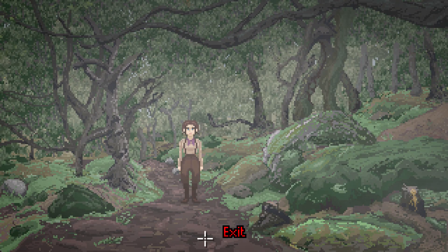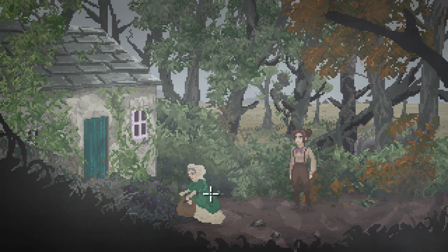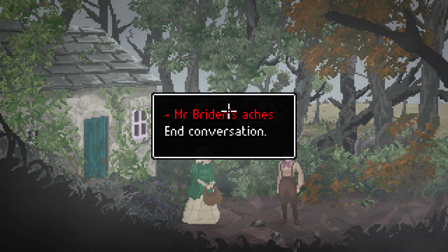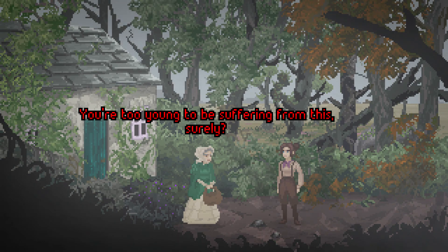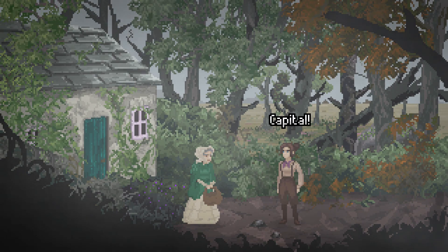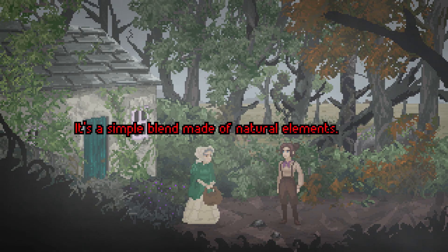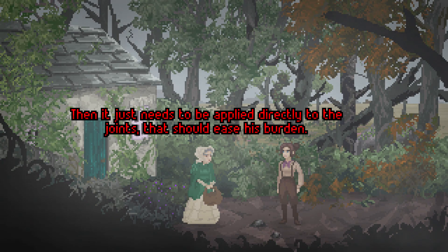I wonder if at the end he'll wake up and tell us what happened. Here's Mother Miltred. Good day. Do you know of any remedies for aching joints? You're too young to be suffering from this, surely. It's for someone else — Mr. Bryden. Yes, yes. I know just the poultice. Capital. May I have some? I don't have the ingredients, I'm afraid. What do you need to make it? It's a simple blend made of natural elements: elderflower and flirtwort. I can make the poultice for you if you bring me these things. Then it just needs to be applied directly to the joints. That should ease his burden. Thank you.